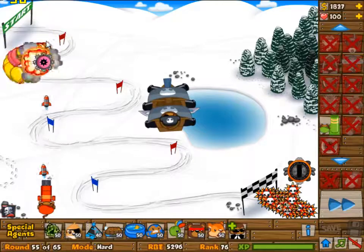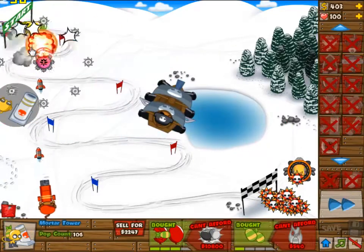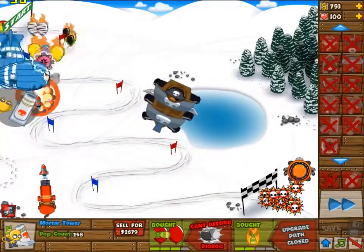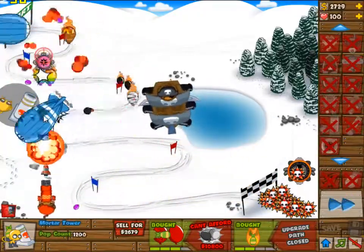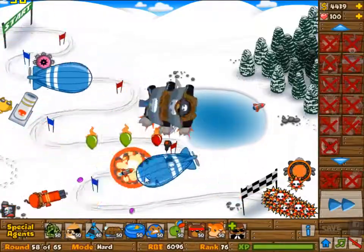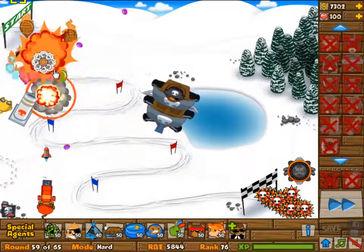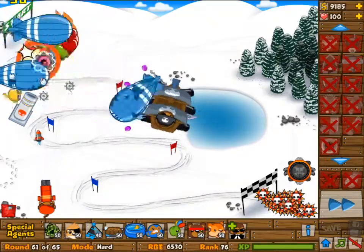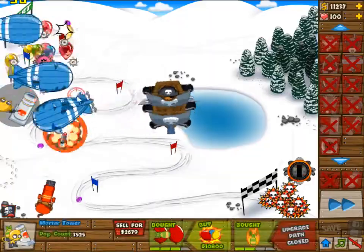I now have enough defense for whatever comes my way because we have the spike factory at 4-2. The 4-2 spike factory can pick up just about anything — it doesn't really matter what you throw at it, it will just regenerate the spikes and be all right. Round 60 is coming, so that's why I'm not using the boat at the moment. Round 60 — easy win with the buccaneer, and we're just continuing on.